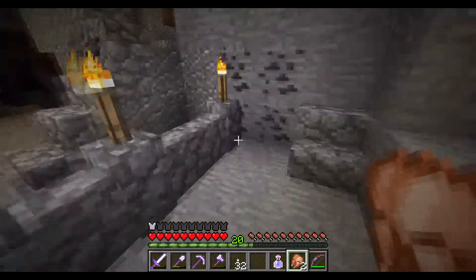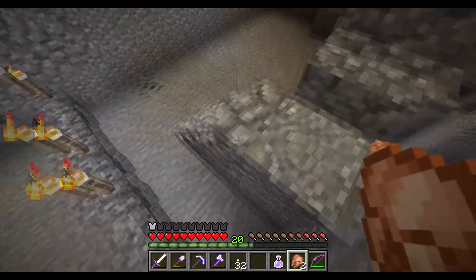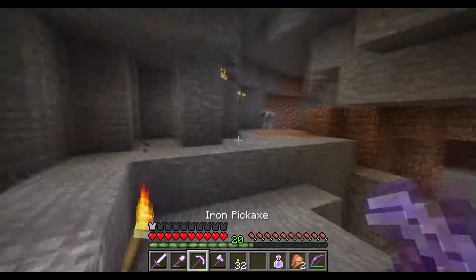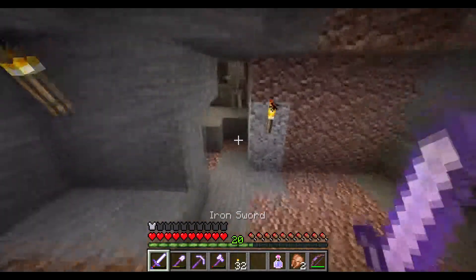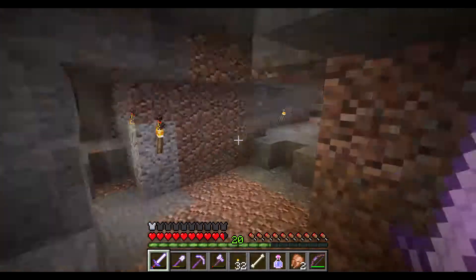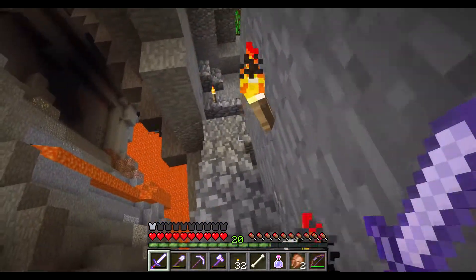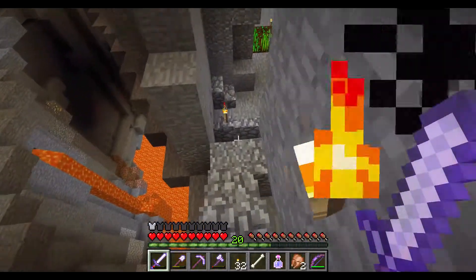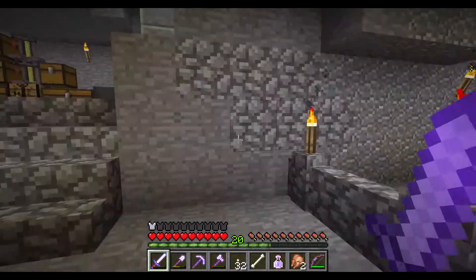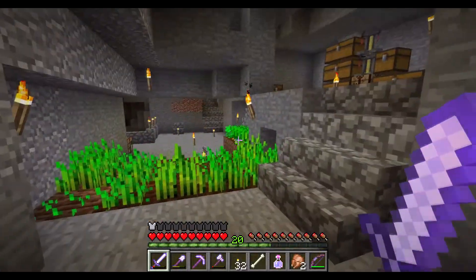So first off, you guys recall this was our entrance here, coming down from the top — the surface is up that way. Come down, we had the stairs, or we had a hop down before. Changed out the wall with a cobble wall. Skeletons can still shoot me over it, but I'm not too worried about it. This just looks cleaner and I can actually see what's going on.